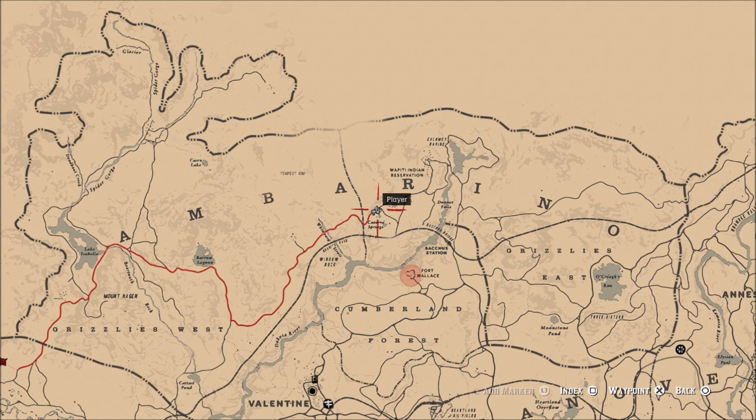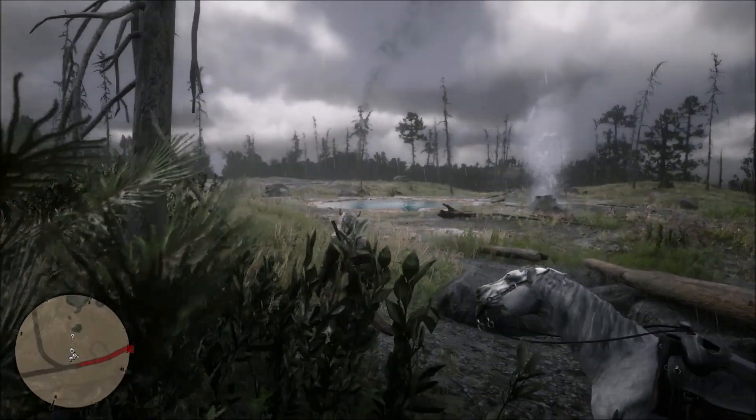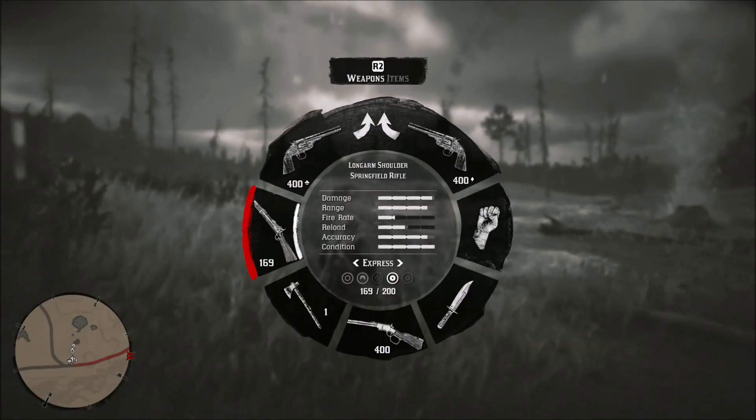What is going on guys? Grave here. Welcome back to Red Dead Redemption 2. Today I'm going to show you the location for the Legendary Wolf, which is a little south of the Indian Reservation and just a bit north of the Cumberland Forest.